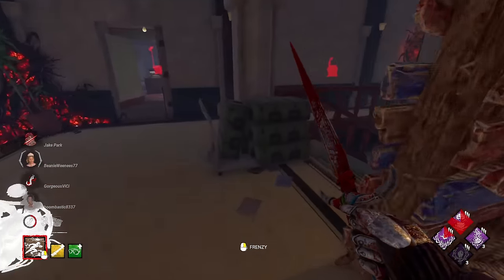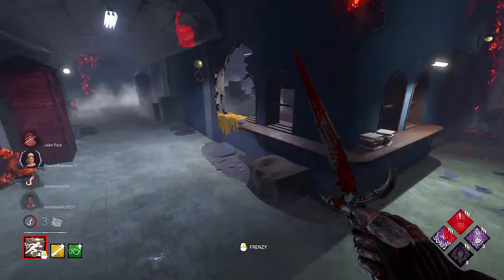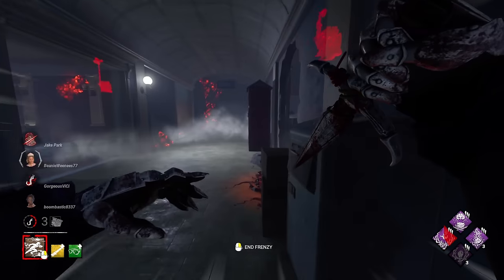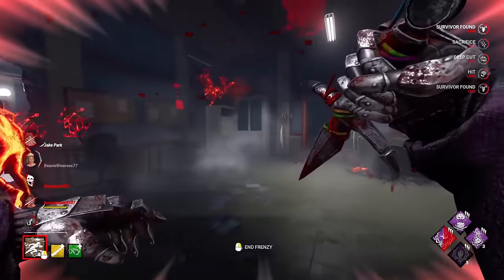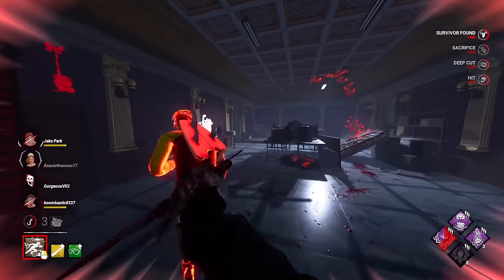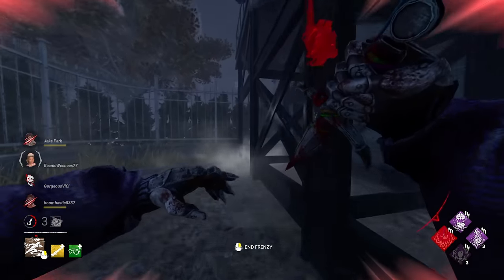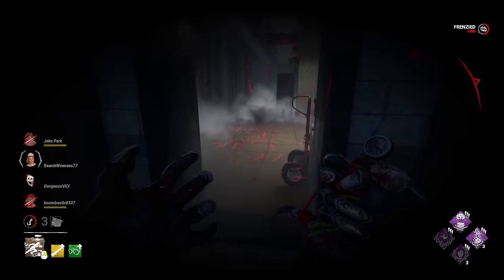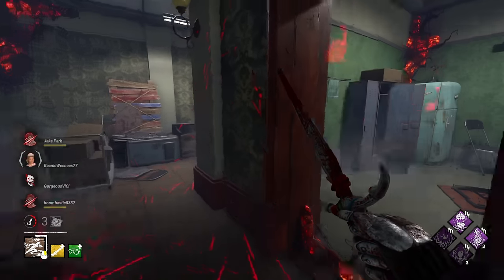Let's take a look — somebody ran out front, over to the side office. We're Feral Frenzying for sure. There she is — she's hiding outside. We're going to come in on her. Those other two have to mend, so not really too worried about it. We still have three of our tokens, which is lovely.